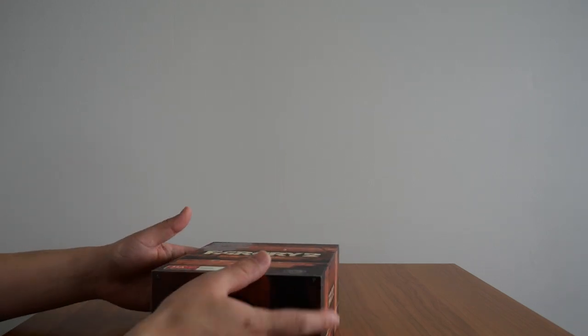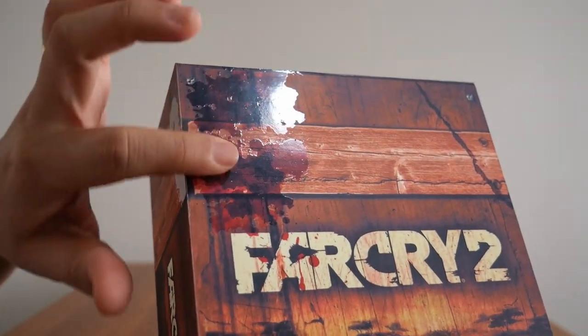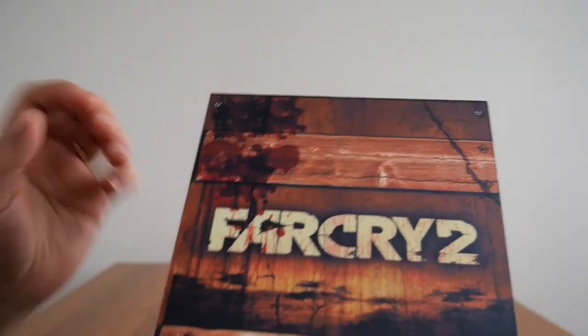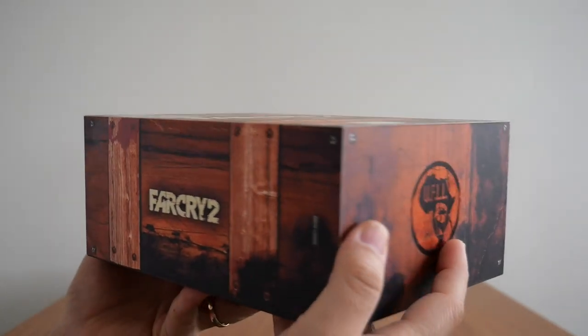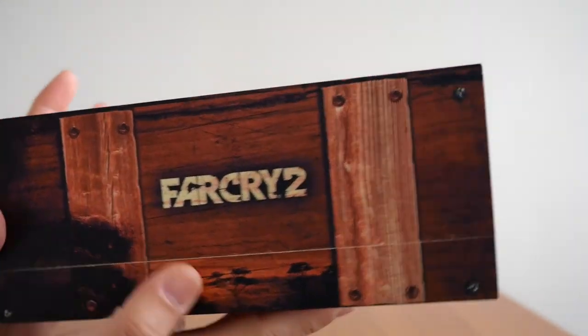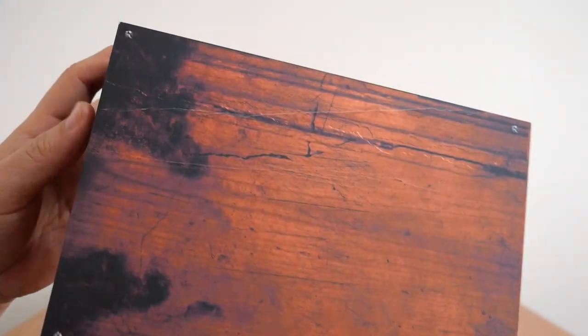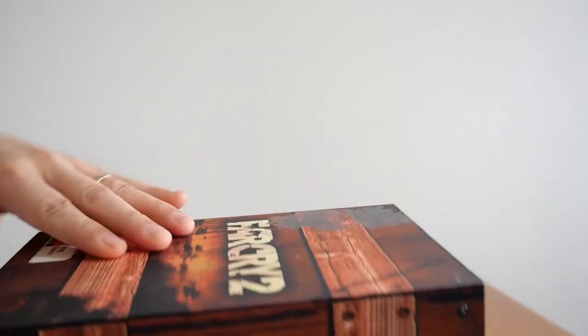Let's take a look at the box itself. The blood splatter on the front is glossy, and everything else is basically matte. The artwork gives the illusion of a wooden crate. You get the UFLL logo on one side, Far Cry 2 on one side, and the APR logo on the other side. The back just has Far Cry 2. There are two lines on the bottom that were there from the beginning — it doesn't really bother me. Overall, the condition is almost perfect, and I try to keep it that way.